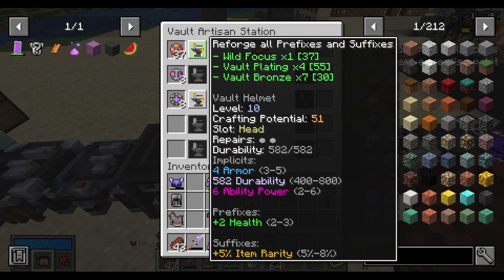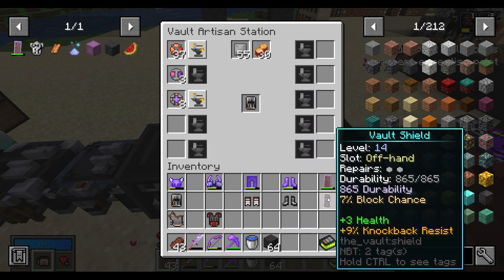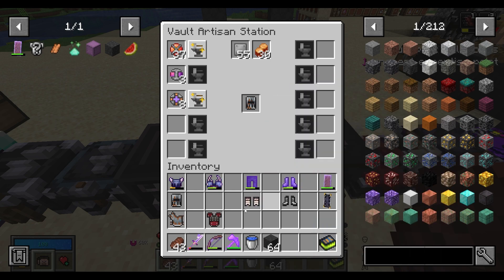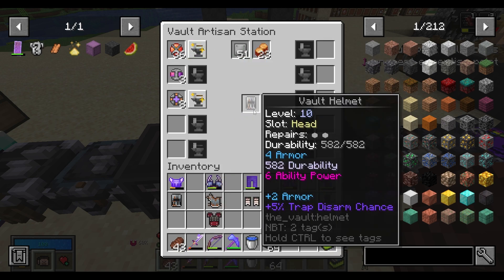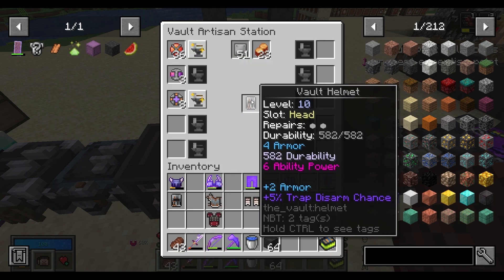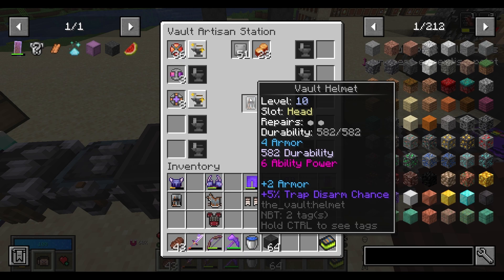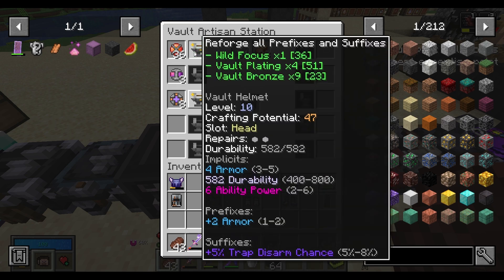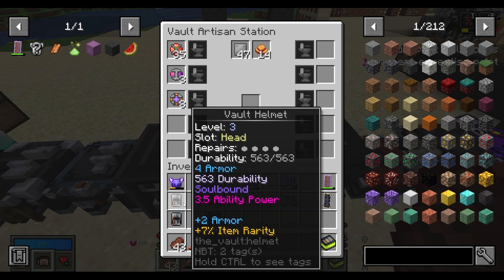That's not too great, to be honest. The plus 2 health is good, but I have better item rarity on the other helmet, and I'll have plus 5 health between my shield and my leggings. Let's go ahead and re-roll it again — plus 2 armor, plus 5% trap disarm. I think that's exactly what it was before. One more... not really getting much out of that. I think we're just going to go with this one.